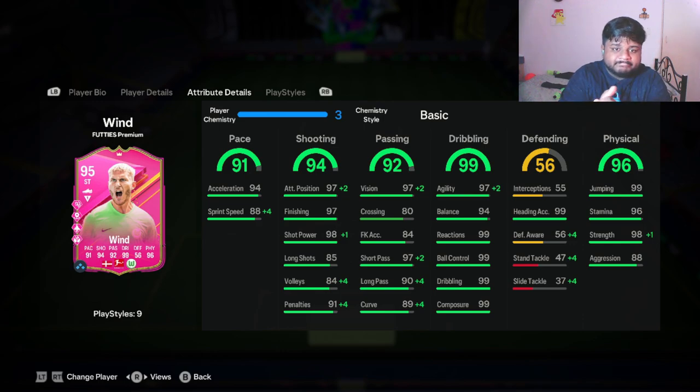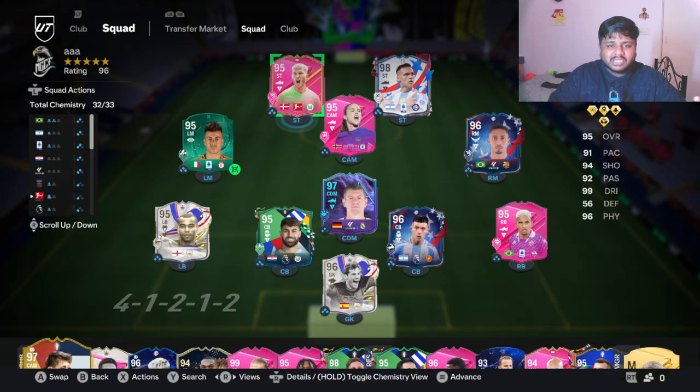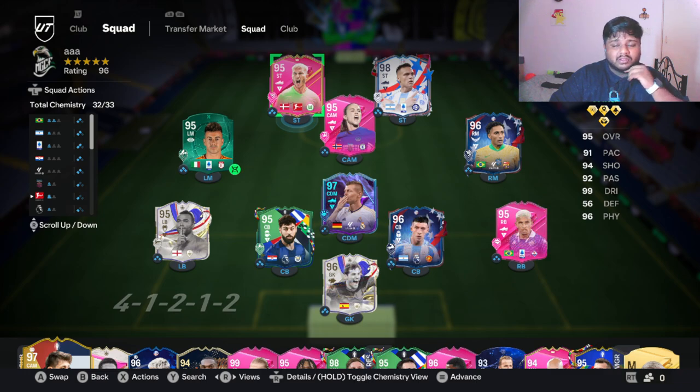I've put Wind in the squad now. He gets 99 short pass, 99 attacking positioning, and 92 sprint speed with chemistry. You can pause the screen to look at all the plus twos, plus ones, and plus fours in the different attributes. His strength goes to 99, agility to 99, and his passing and shooting stats improve drastically.